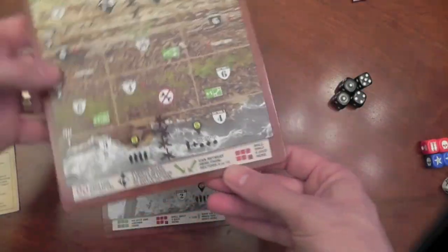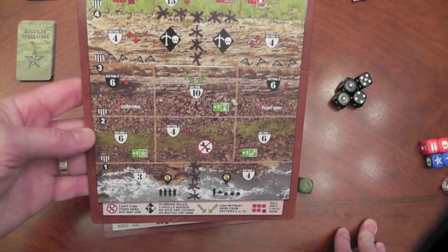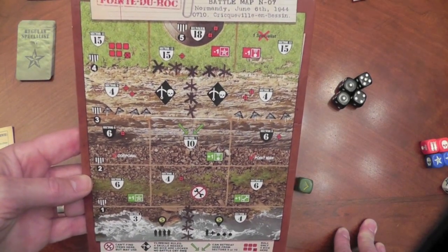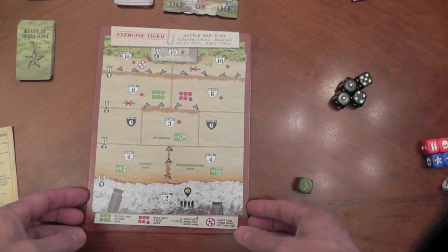Here is Point du Hoc, where the Rangers actually scaled the cliffs to get up and attack the large bunker with the big guns that were supposed to be inside. Turned out they were telephone poles, but they still went back and did some damage further behind the lines.